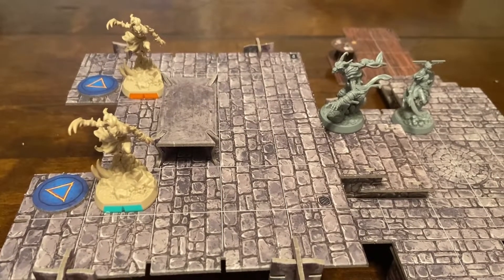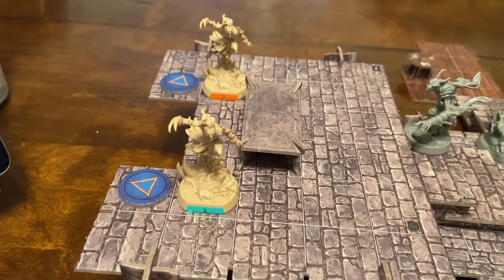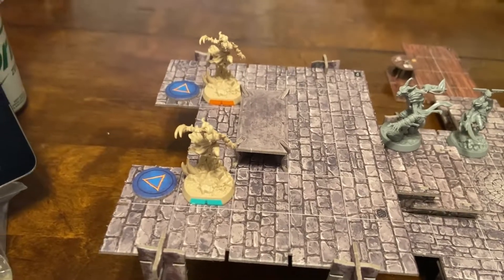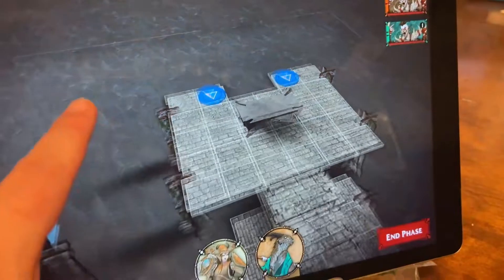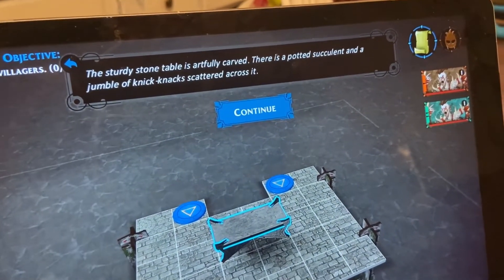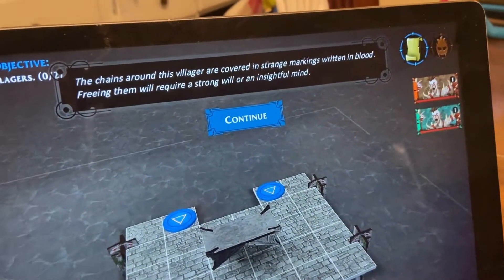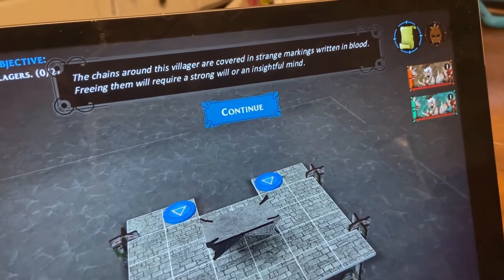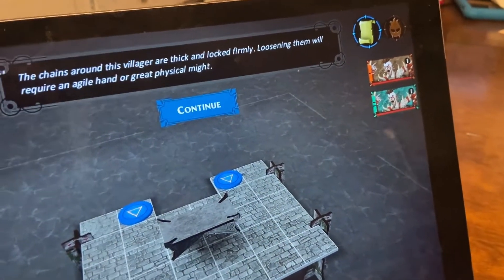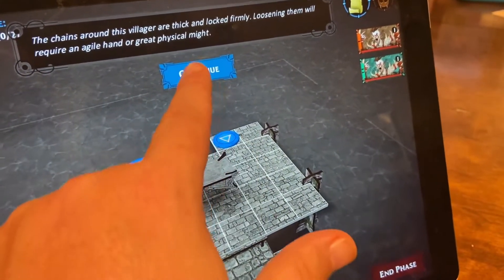'Two berserkers - the Uthok stand near the shaken villagers, one looking out on the horizon as though waiting for a signal.' Save the villagers - zero of two. The table: 'the sturdy stone table is artfully carved, there is a potted succulent and a jumble of knick-knacks scattered across it.' Villager one's chains are covered in strange markings in blood - test Insight or Will. Villager two's chains are thick and locked - test an Agile hand or great physical Might. Each one is better for a certain character - that's kind of cool.